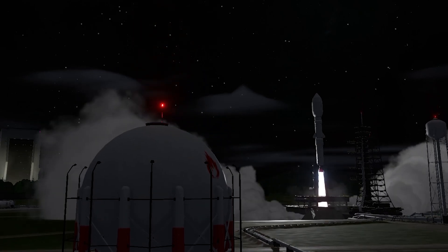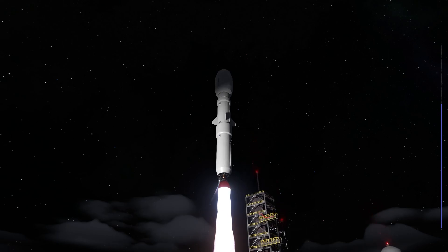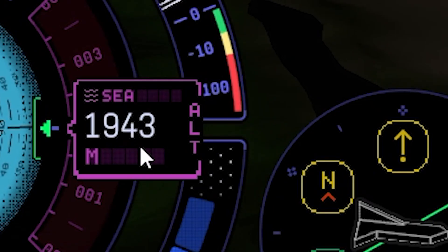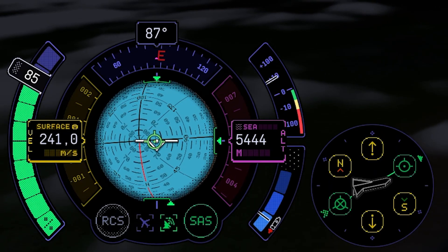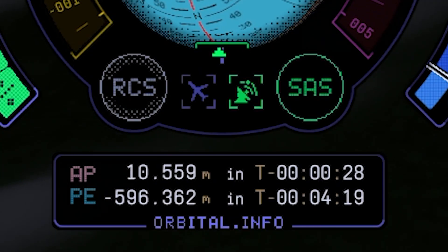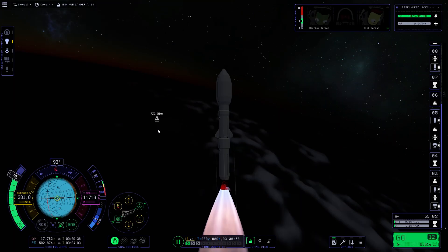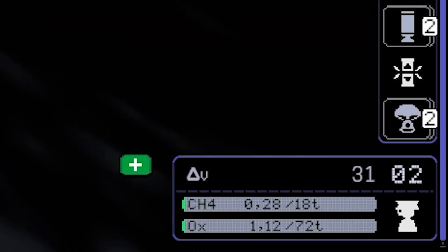And liftoff of our lander, going on a mission towards the Mun with our two passengers on board. We can already see our target right above us. We are about to reach 2000 meters, so let's just start the gravity turn — just like this, good so far. We try to aim for an altitude just above 70,000 meters above the atmosphere. And here we can see the sky bus, which is still parking on the little island we visited in our last video. We are about to decouple.